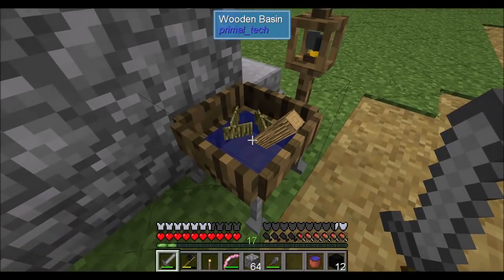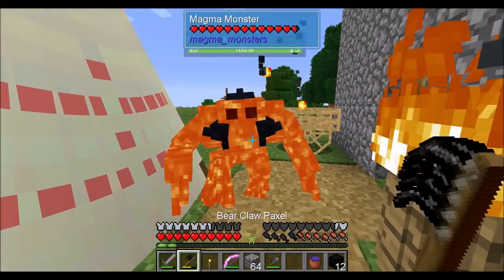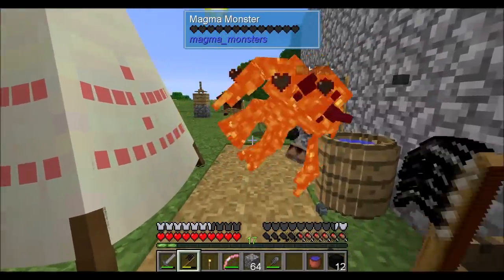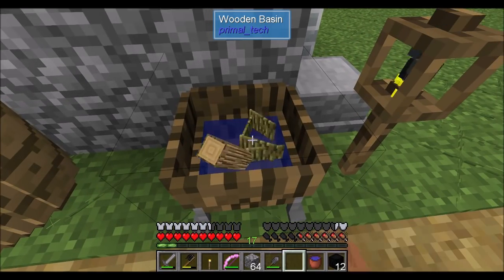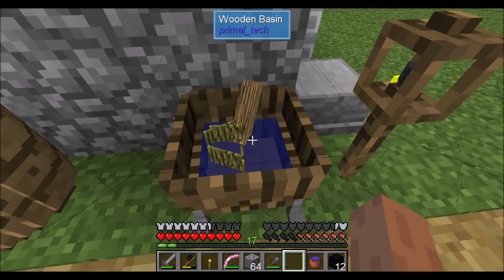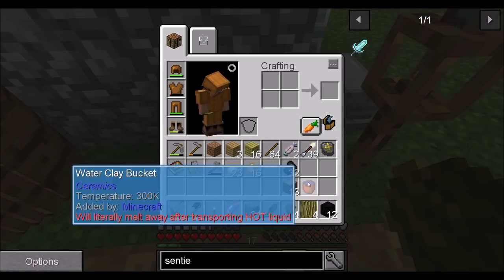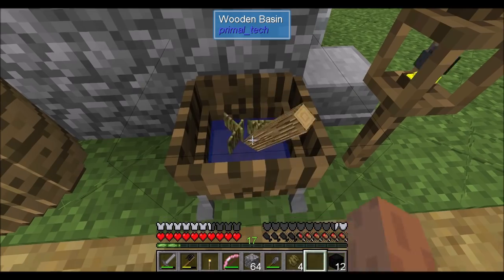We have a giant magma monster by our face, by the way. Oh look — I have to right-click the wooden basin. It spins it! Hey, I did the thing. So that's not just sit there and wait — it actually processes. Multitasking guys: killing monsters, washing wood. Beautiful.